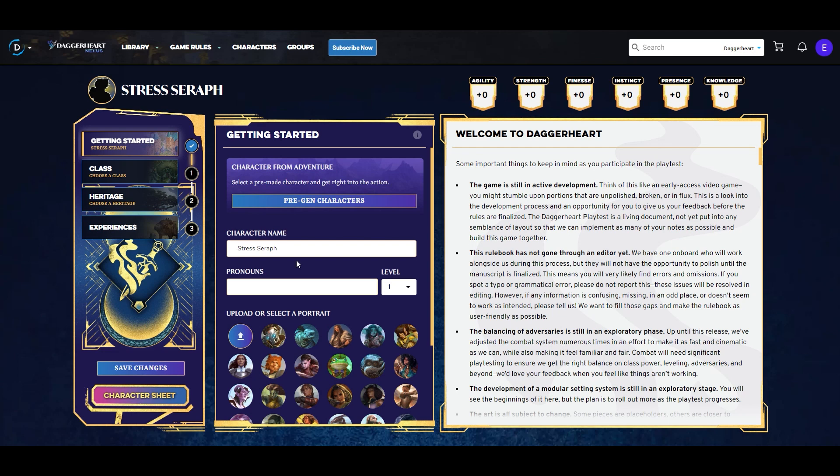We're back on Demiplane to look at our Stress Seraph today. Daggerheart 1.4 did get released and I was able to playtest it with the same group that I had playtested 1.2 with. So when looking at the Stress Seraph, even though we're mainly going to be looking at the stress mechanic and level-up system, I'll also be drawing on that playtest experience to talk about how things have changed and felt in 1.4 compared to 1.3 and 1.2.